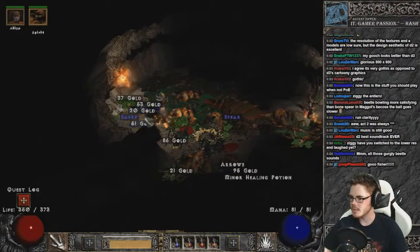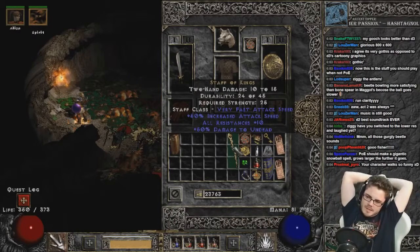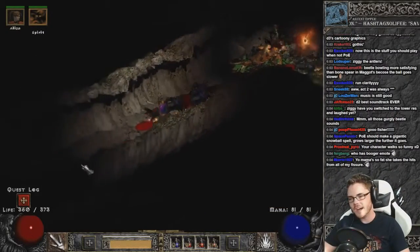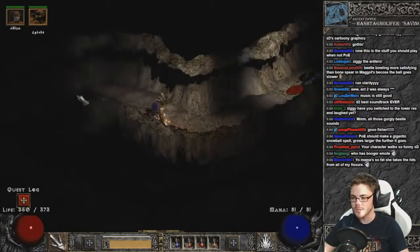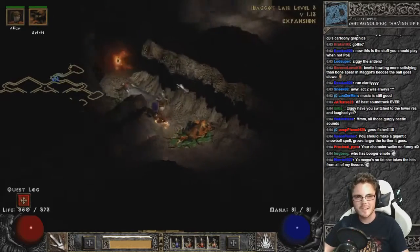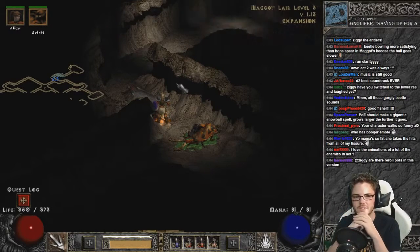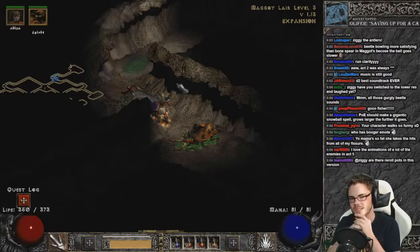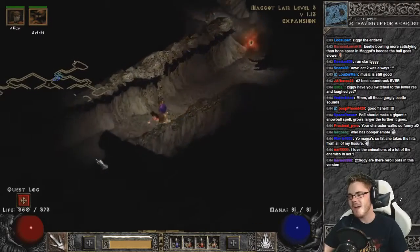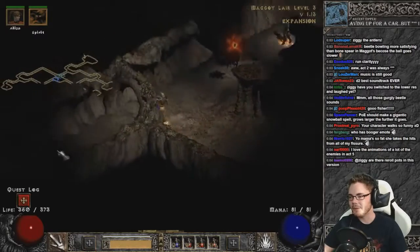How satisfying are all the death animations in this game? The Staff of Kings — 50% increased attack speed? Oh damn, and 10 all res. If it wasn't two-handed I'd actually use that just for the all res, man. Have you switched to the lower res and laughed yet? I tried it out — it actually booted in the original resolution, 640 by 360 or whatever it is. It was pretty bad. The funniest thing was when the game booted up with that low res setting, it changed my desktop resolution to that — and a modern desktop at 640 by 360 is like four icons and a toolbar. It looks so bad. Is this actually how our desktops used to look?